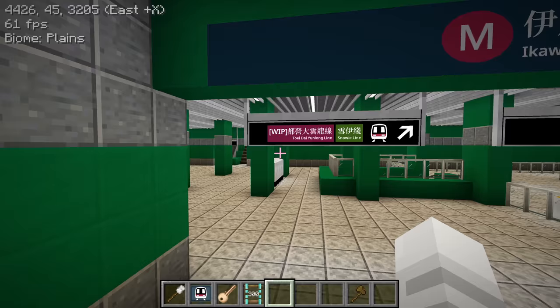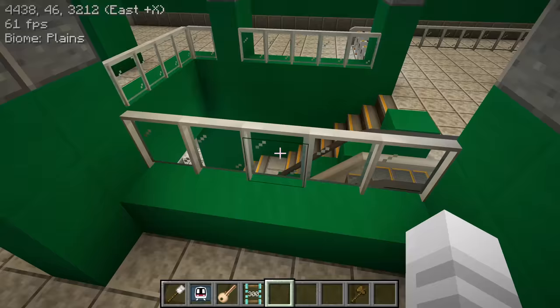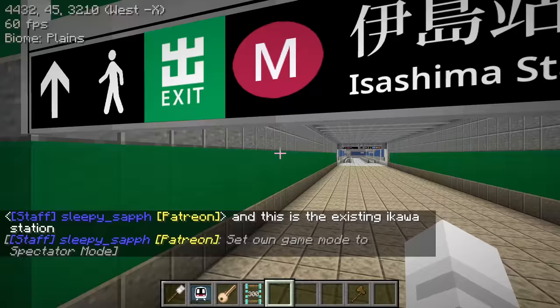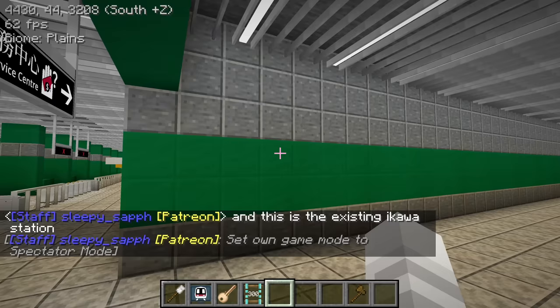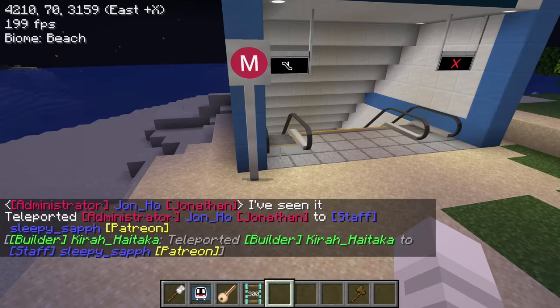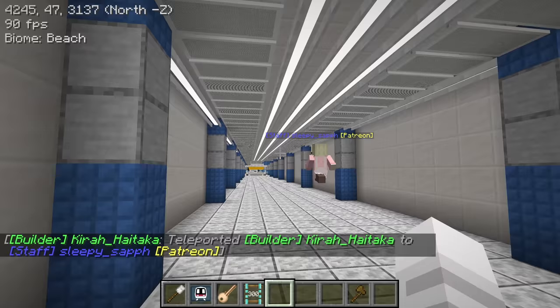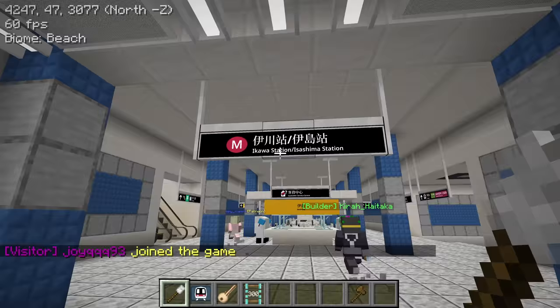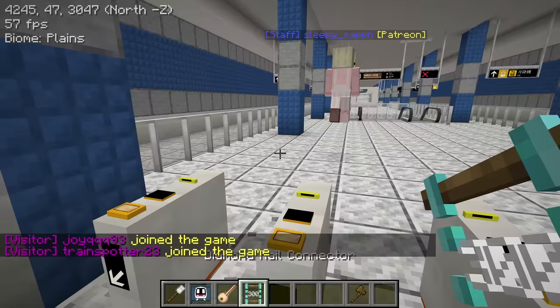There's a button to close and open the gate - probably just simple command blocks with repeaters to fill in blocks, but it looks cool. This side is apparently MTR styled with connections to the Yuen Long Line and the Snowy Line. This is the Sham Shui Po inspired station - very MTR style - while Lily's part is KCR style. I like the difference; it's very unique. This is the exterior of Isashima station.